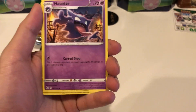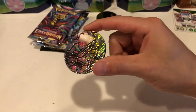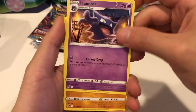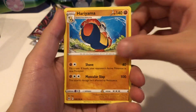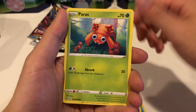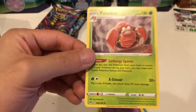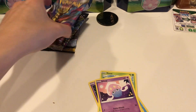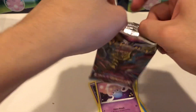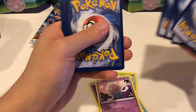We got a Metal Energy, a Poliwhirl — pretty cool looking Poliwhirl. We forgot this coin by the way — got this shiny Zoroark coin to put in. Got a Haunter, Hariyama, Shedinja, Zarua, Paras, Inkay, a Politoag — actually really cool artwork — and then a Parasect as our rare. We don't get anything out of Lost Origin.